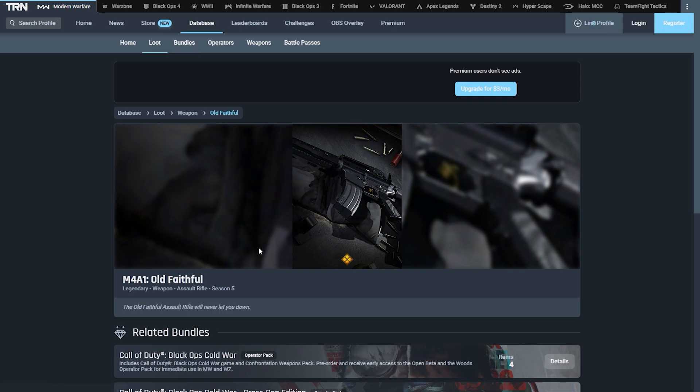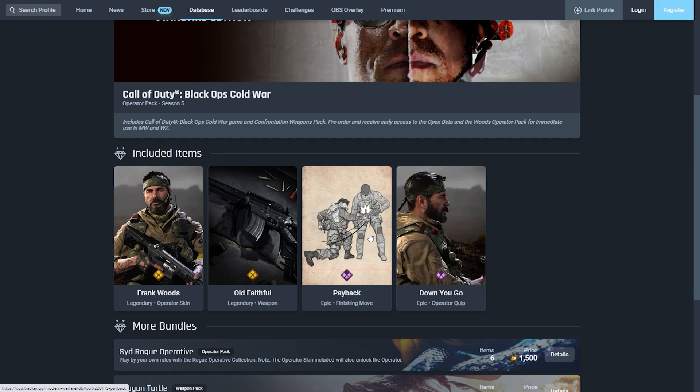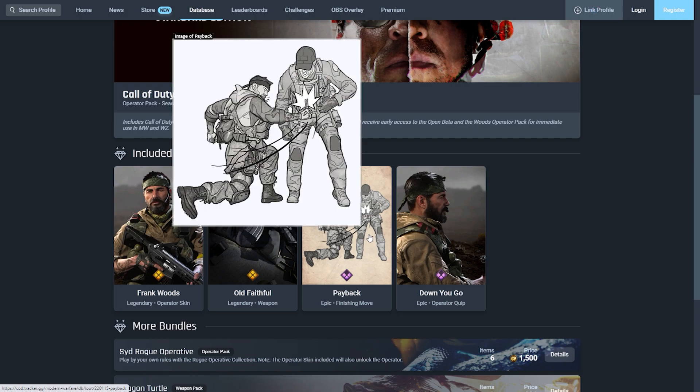We also get a really cool weapon called the Old Faithful, which is for the M4A1. It looks like an old-fashioned M16 in my opinion. The description says the Old Faithful assault rifle will never let you down. It has a rustic feel to the weapon and will tie in nicely when Call of Duty Cold War is released and merged into Warzone.